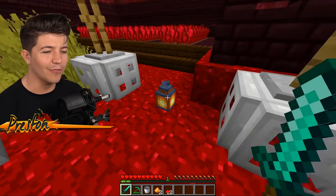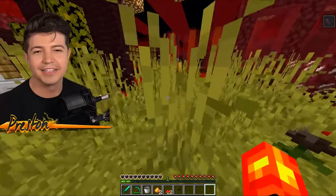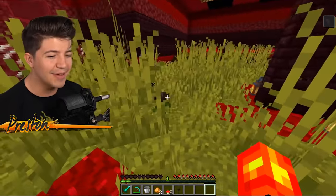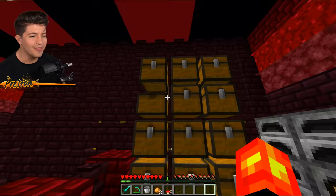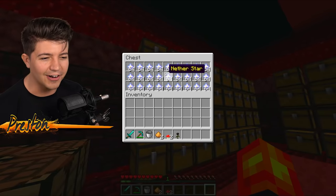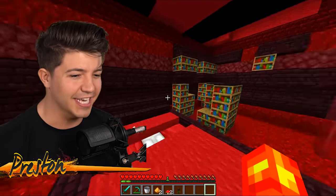We've got armor stands, lanterns, wither roses, a decent-sized nether wart farm because everybody in the nether needs those. Be careful about the wither roses — I take a lot of damage from them and they are not too polite. There's also a bunch of chests with tons of nether quartz ore, nether stars, nether bricks — we've got all kinds of goodies inside of this secret nether house.